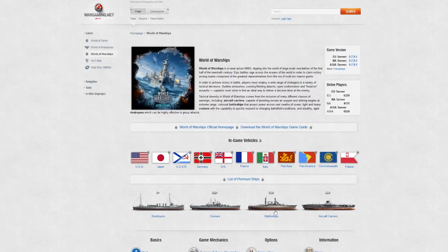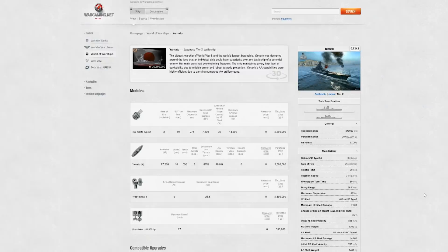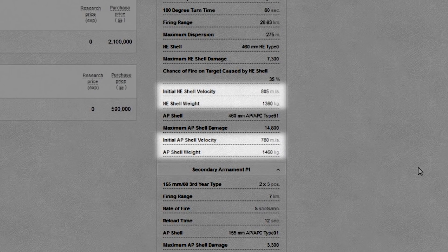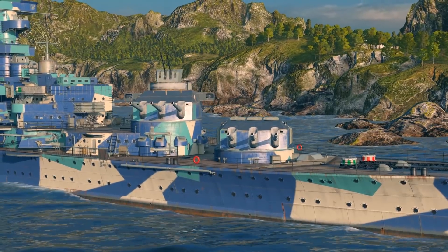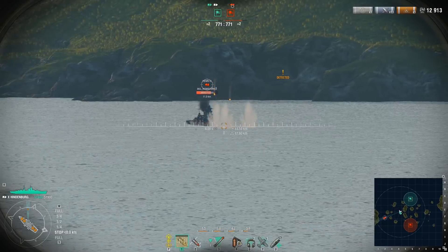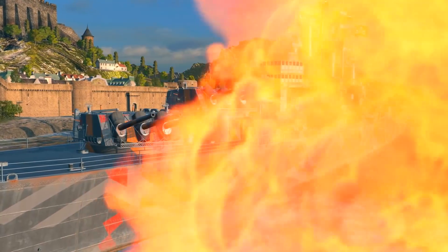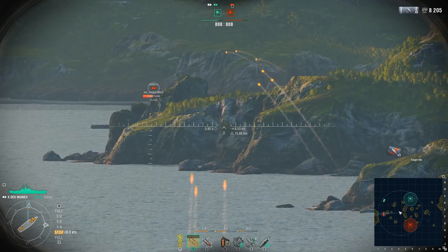Therefore, if we know the weight of a shell — you can look up this data on our wiki — and its initial speed, we have a clear understanding of the ship's main battery ballistics and know how to use them in battles. For instance, the Hindenburg's flat ballistics are better for firing at maneuvering targets in the open and over long distances, while the Des Moines' high-angled ballistics are more suitable for firing at enemies hiding behind islands.